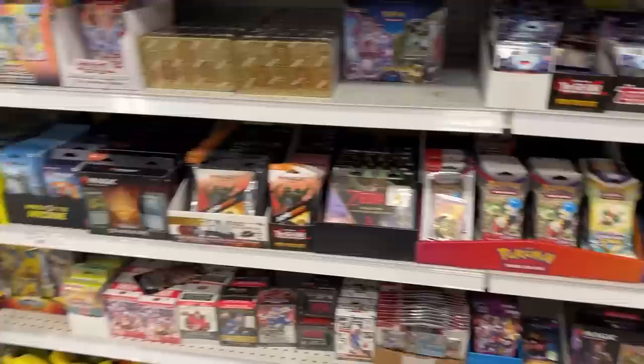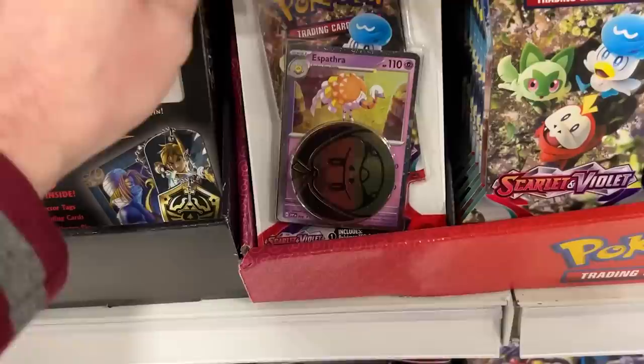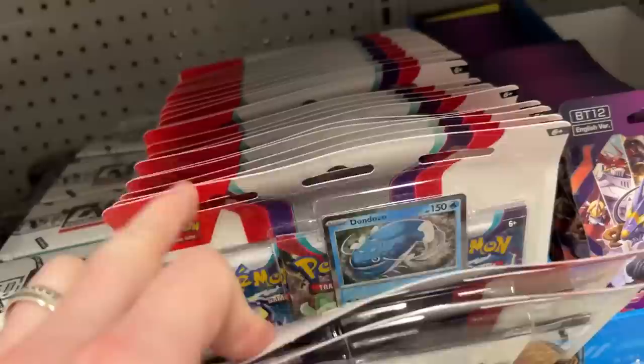These were three things we needed today. However, that's not all we need. Before we go searching for everything else, they are absolutely stocked up today. We actually already have the Espartha and Spydops promo, the Dondozo and the Arcanine — there's the Arcanine right there — and we even have the Mewtwo V and the Melmetal.